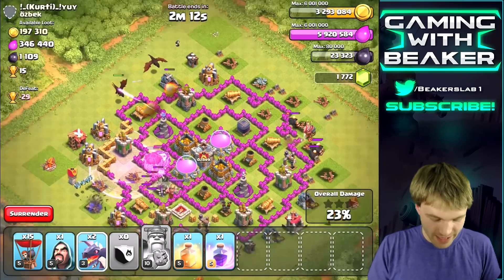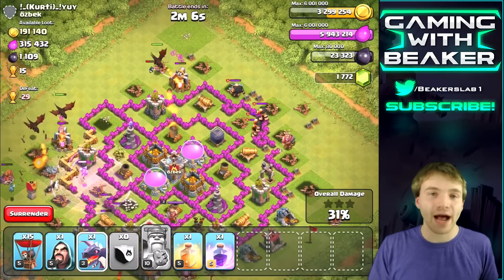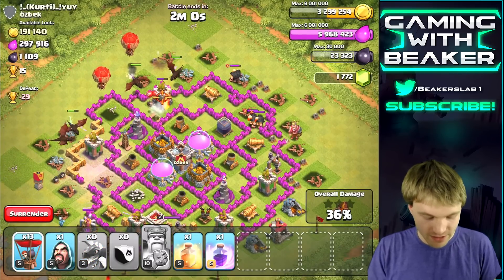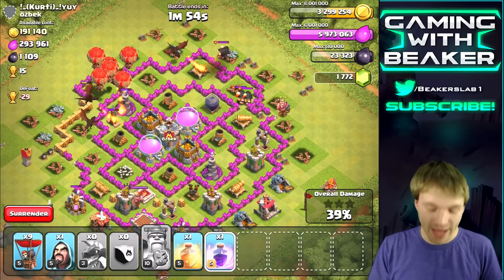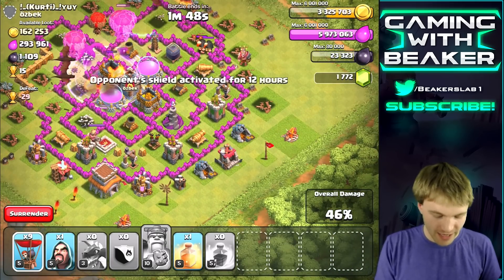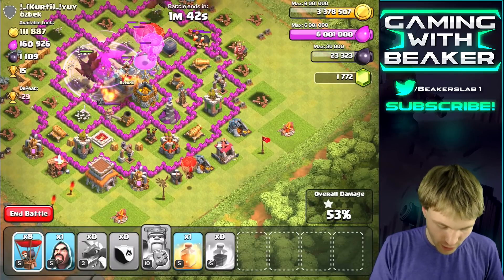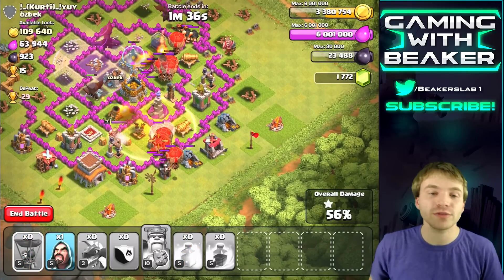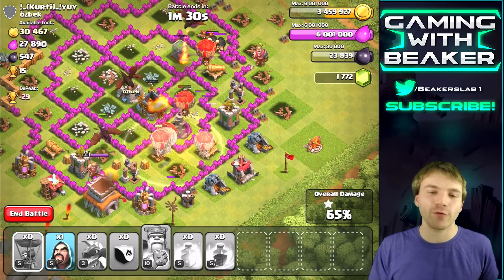This should be easy. Once the dragons get in there a bit we're gonna start throwing down the rest of the balloons — these balloons are really going to wreck this base. I'm gonna funnel them into the core and save a few for the other side of the base where we have that other air defense. We're cruising along — probably gonna get a three-star here no problem. Now that we're in range of the other air defense we're gonna drop the rest of our balloons. What's gonna stop us now?